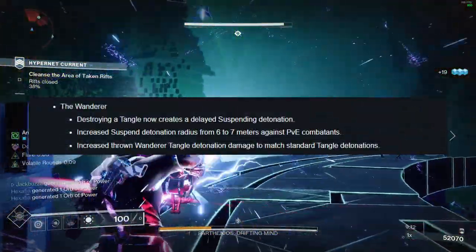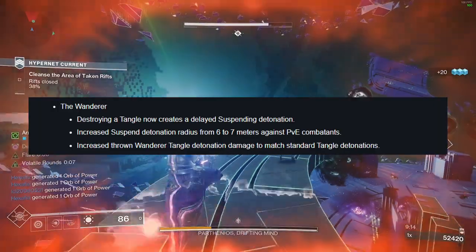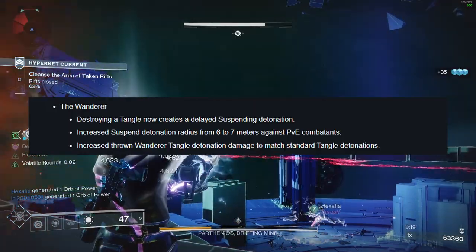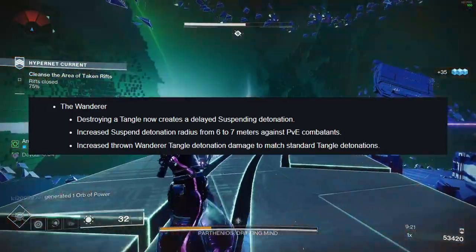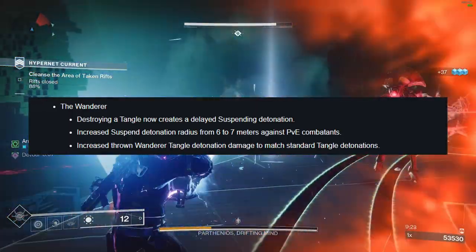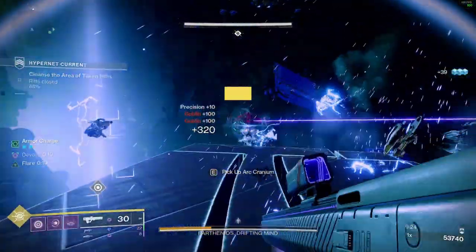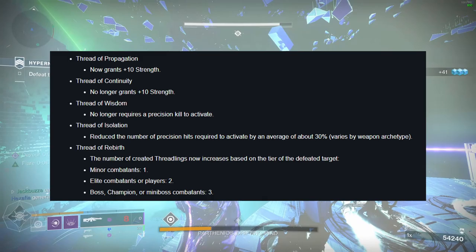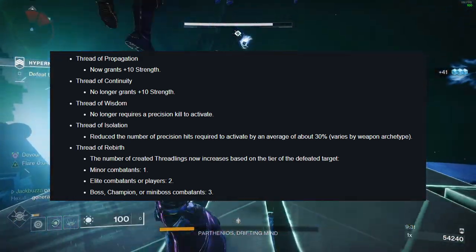The Warlock's Wanderer aspect is getting some slight changes. Destroying a Tangle now creates a delayed suspending explosion. They've increased the suspend radius and increased the Tangle detonation damage to bring it in line with standard tangles. There's a quick fix to the grapple melee to make it more reliable, and a few small changes to other aspects.